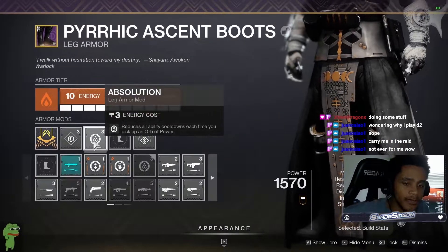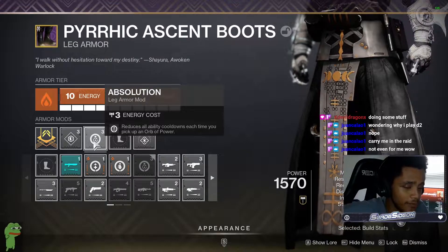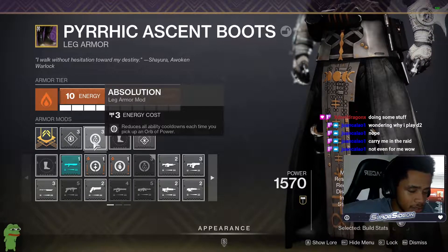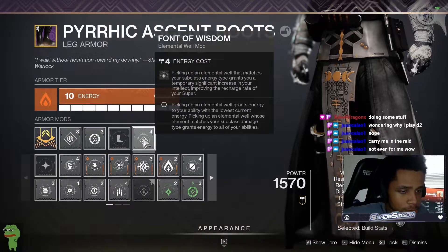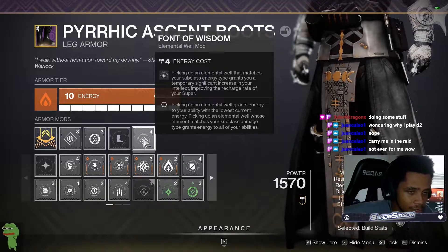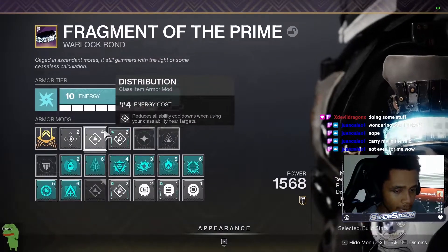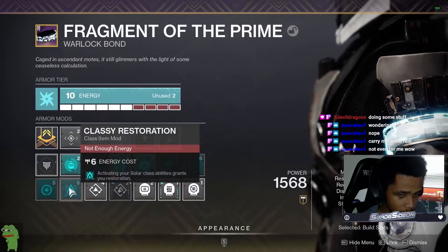Moving on to my legs, I have Absolution which furthers all of my ability cooldowns if I pick up an orb of power. Since I'm not running any siphons or orb of power mods, I'm getting these from my teammates as an added bonus. I'm also running Font of Wisdom — an elemental well that matches your subclass energy type grants you a temporary significant increase in your Intellect, so I'm getting my super back even faster even though it's already at 101. For my bond I'm just running Distribution and Outreach since most of the mods this season are geared towards Solar.